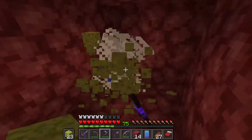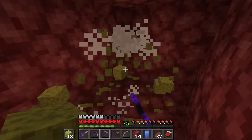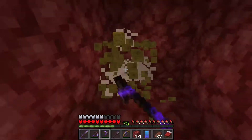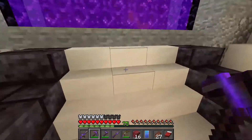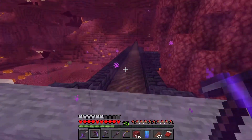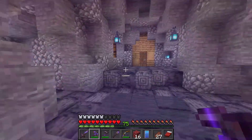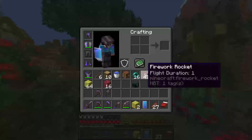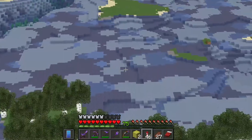It's kind of satisfying too, hearing that sound of the wet sponges. We have all of them ready — that was pretty quick. In 1.15 or 1.16 you had to smelt them in a furnace, which took a long time. So having this nether option is really cool. It's time to actually show you how the sponge works — we're going to find a little area of water. This area over here should work just fine.